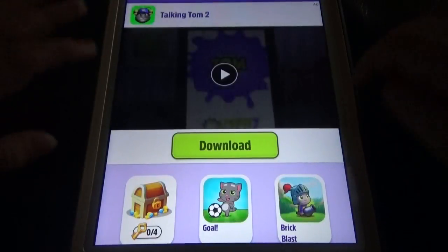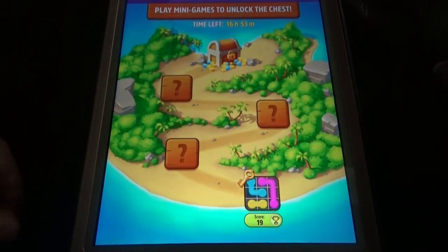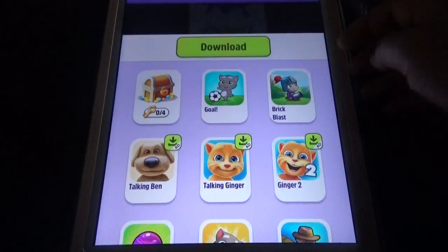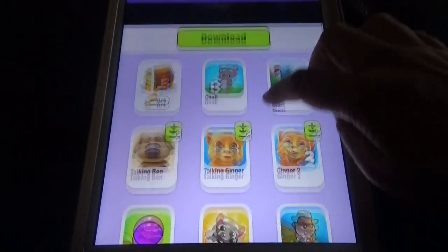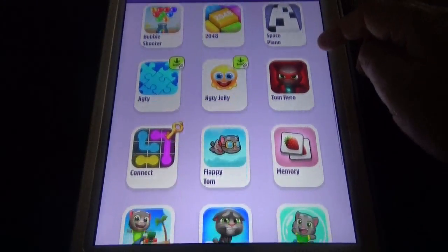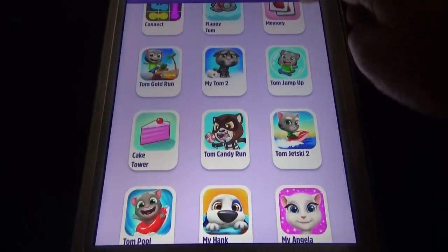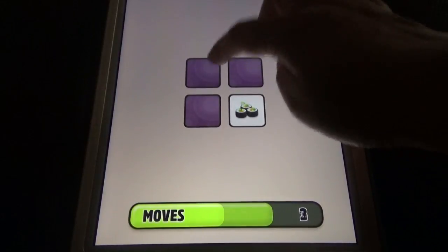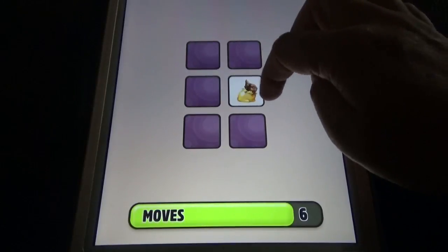Coming to mini games, you play four mini games to get four keys to unlock a chest and earn diamonds. The available games include the gold game for two players, Brick Blast, Rainbows, Go Up, Tom Run, Hit the Road, Rocket, Happy Connect, Bobble Shooter, 24, Space Piano, Connect Game, Floppy Tom, Memory, and Cake Tower.